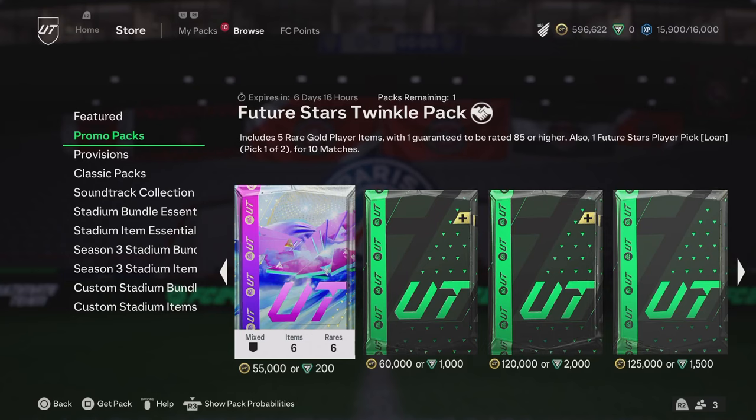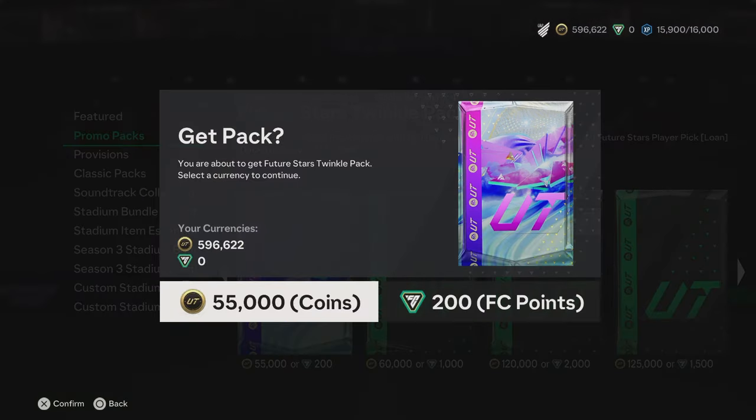Yo guys, we have the Future Stars Twinkle Pack here. It includes 5 rare gold player items with 1 guaranteed to be 85 or higher. You also get the 1 Future Stars player pick, which is a loan for 10 matches. The 55,000 coins is a little bit expensive, but for 200 FC points, if you're going to be spending FC points anyway, this isn't bad to be honest. It is tradable as well.